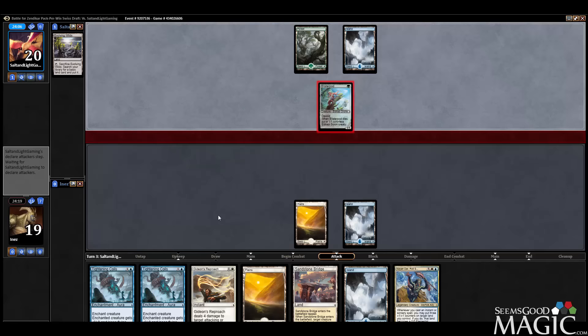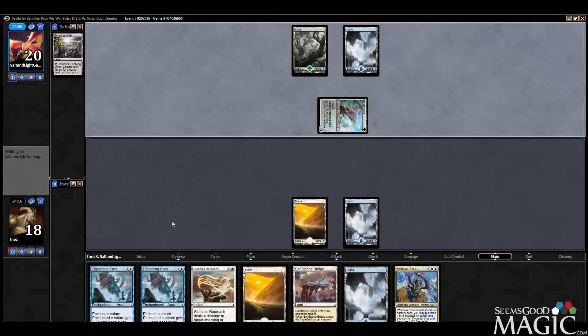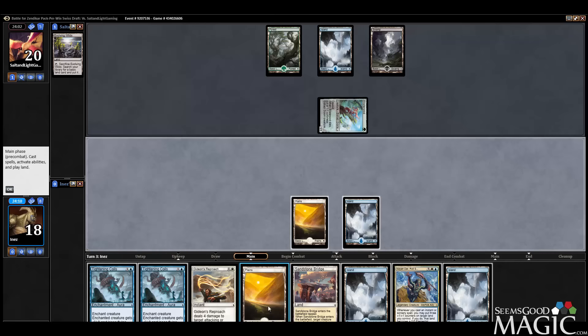Blue is not the mana I was expecting to see, but could still be bug. Bug makes sense. So now it's probably like Skyrider Elf and stuff like that we have to watch out for. Still not quite in a rush to play Sandstone Bridge.